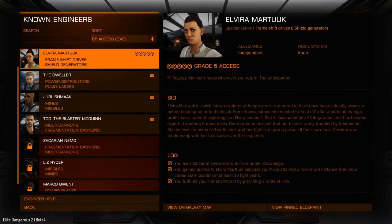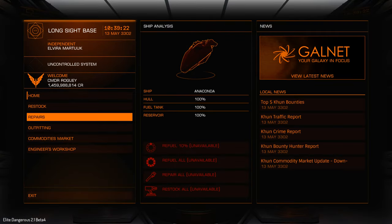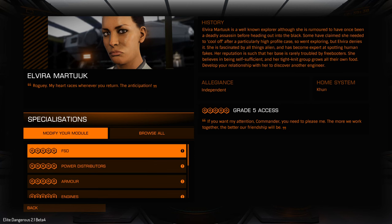So like I said, that's the engineers that have been added. We're actually at one so I can show you a bit more detail. This is going to be a new tab which you've landed on when you reach the place. You've got the engineer's workshop, and if we go in here we can see a bit more about the engineer. At the top right we've been given a bit of detail about this one — the allegiance, the home system.